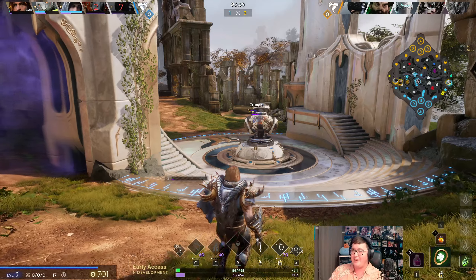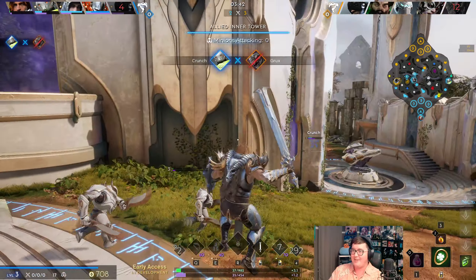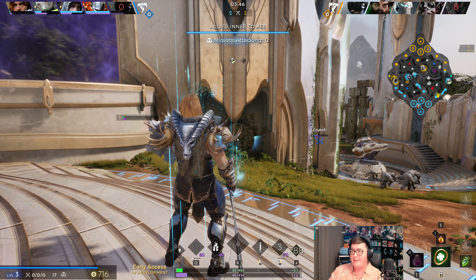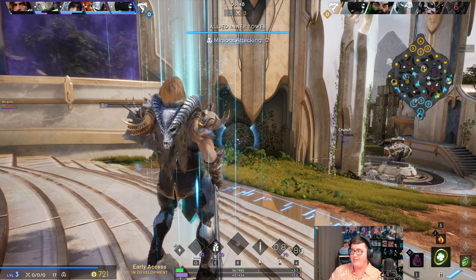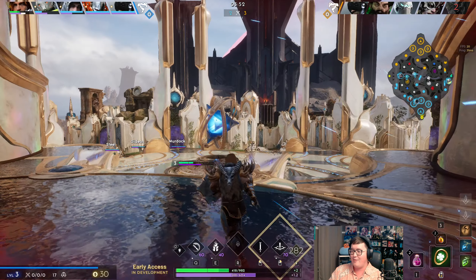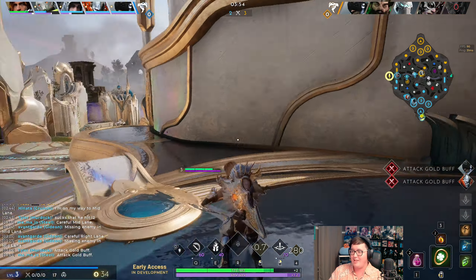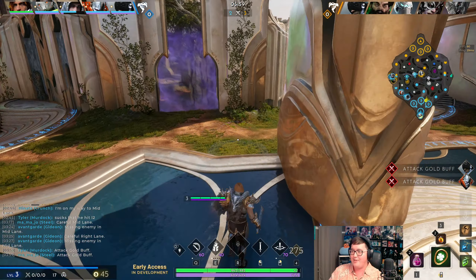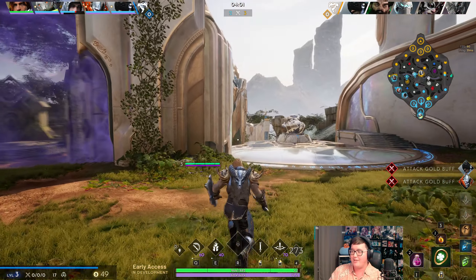The two-buff stopped moving for one second and because of that I didn't get the one auto attack I needed. But luckily Crunch came in clutch - we both blink but he's the one who would die right there. That was almost very unfortunate because the two-buff was following me but then stopped last second. I went for my basic attack I think, so that was a close call, but luckily Crunch got the kill.